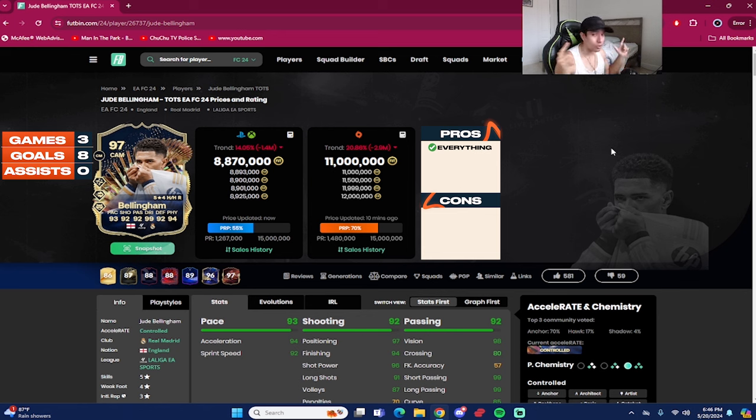I want to apologize if you guys hear some weird background noise — it's currently raining really hard where I'm at, so hopefully the power doesn't go out and the noise isn't too bad. But let's go over 97-rated Jude Bellingham, who is undeniably one of the best cards in FC24, and for me he's easily a top two midfielder in FC24.